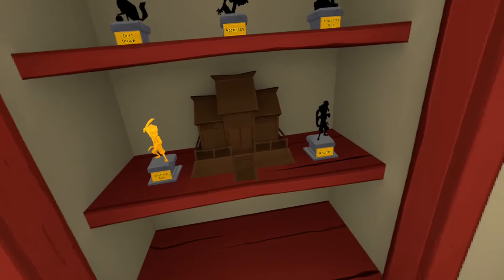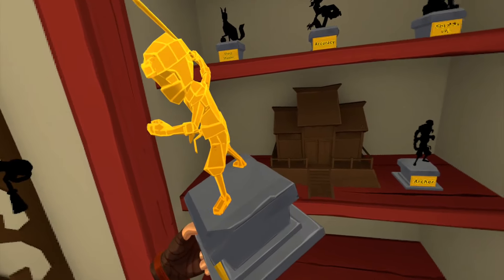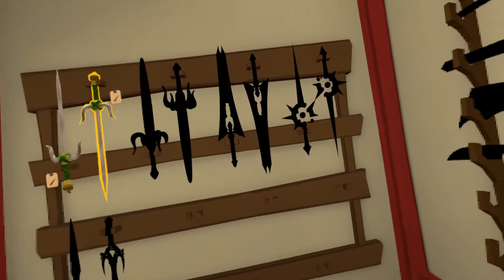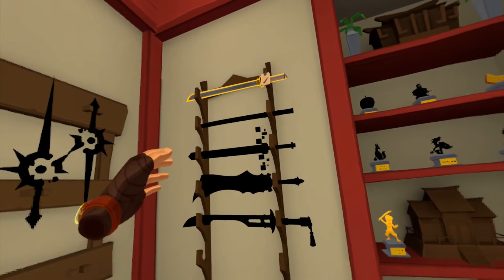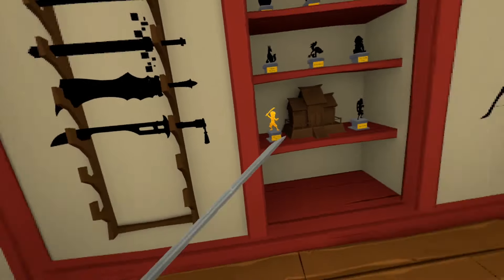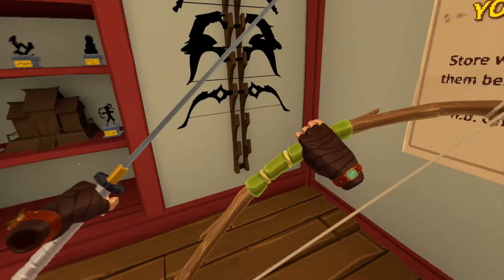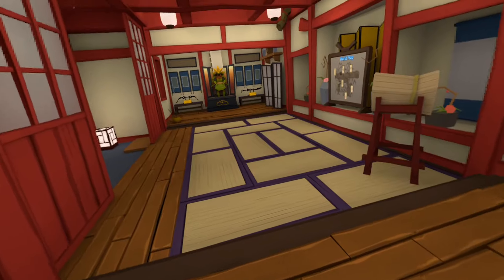On the right we have a trophy wall with things I've previously won - you can pick them up and look at them up close, which is cool. On the left we have swords - the black ones are still locked, but the top one is unlocked. I just press the trigger or grab button to have it in my hands. On the right we also have the bows - the top one is unlocked. I'll be playing with them in a moment.